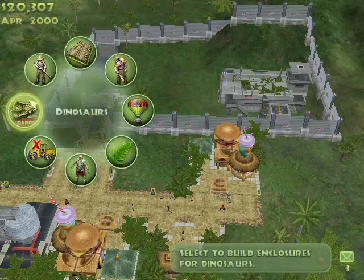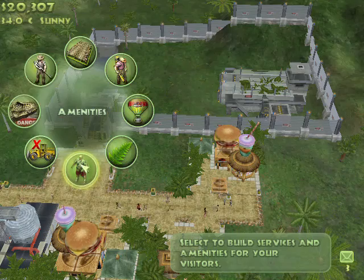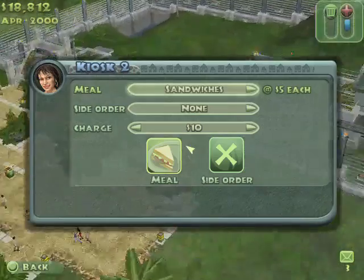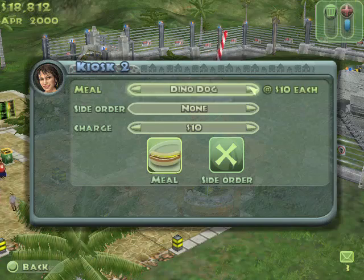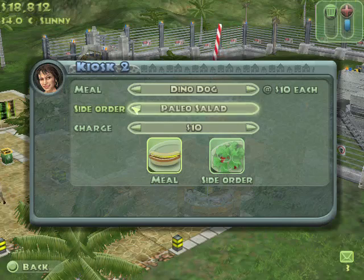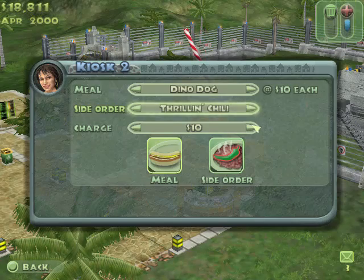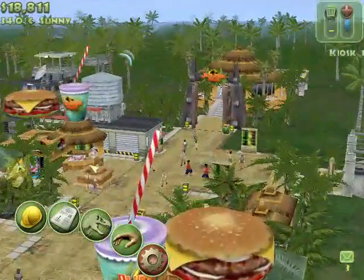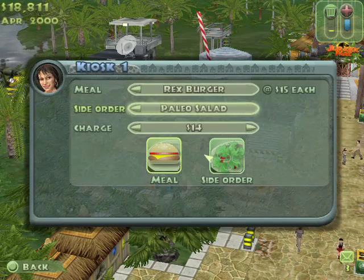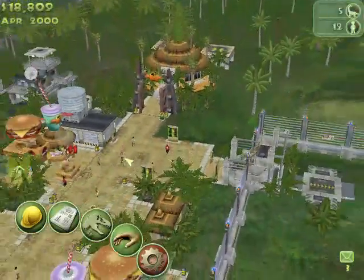Message from Dr. Grant. Bathroom — right. Always put your bathrooms next to your kiosk. I'm gonna need this restroom. Okay, there we go. We gotta set this up — this'll be like a cheaper station. Dino Dog. Paleo Salad — gotta get the vegetarians. We'll do chili here and make that twelve dollars. And instead of fun fries, we'll do a Paleo Salad to give them some options. We'll keep that at fourteen.